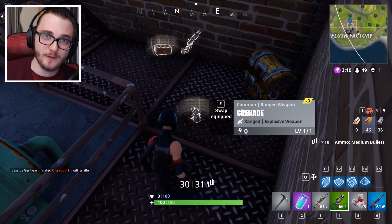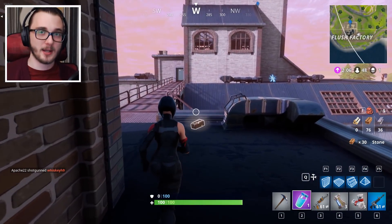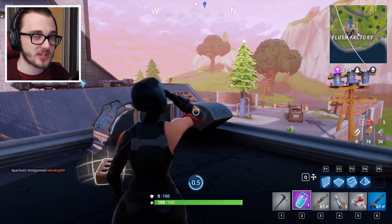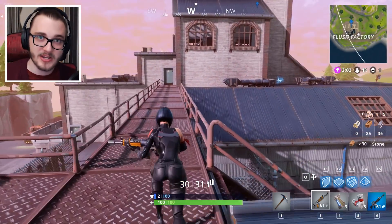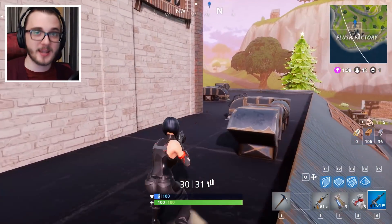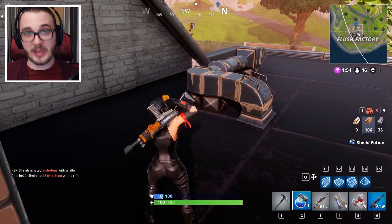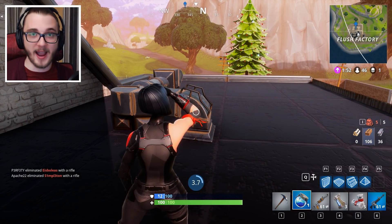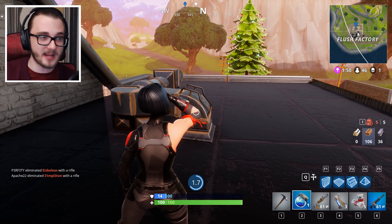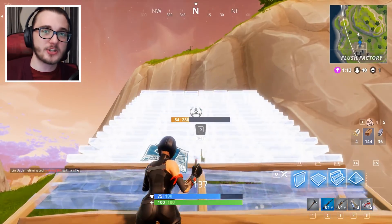So now you basically have all the chests located in Flash Factory — nine chests all in one location. Along with all the loot from those chests and all the pickups around the area, if you manage to defeat everybody there, or if you're lucky enough that nobody else dropped at that location, you're pretty much geared for the entire game. You can find legendary and epic items — just anything in the game is gonna be there.